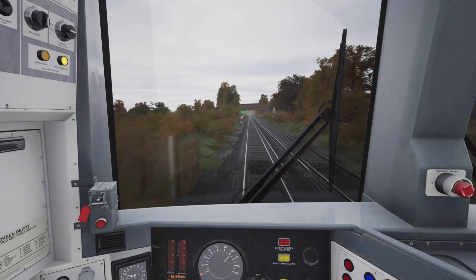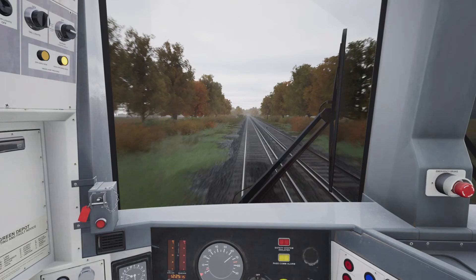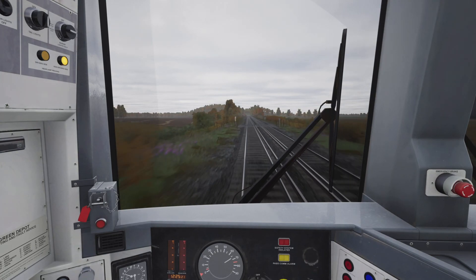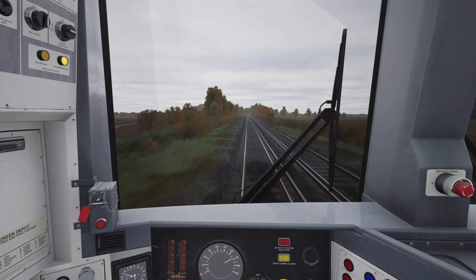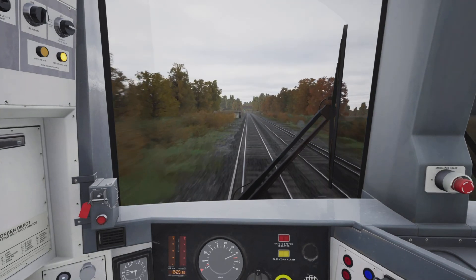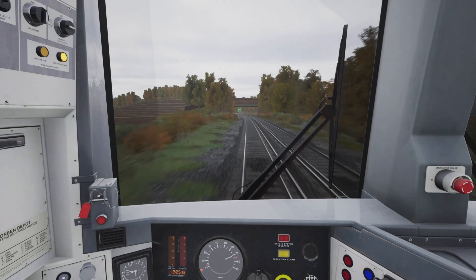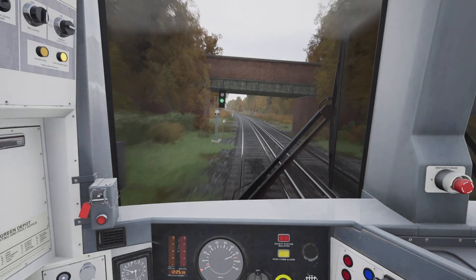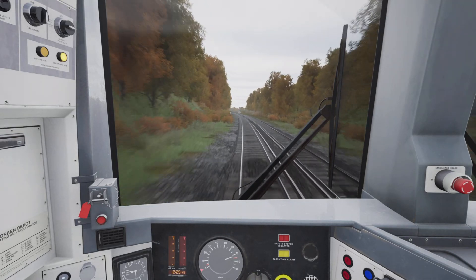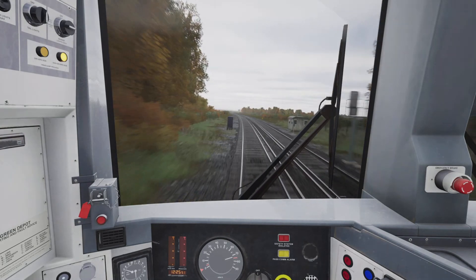And we have another whistle board coming up now. Now that we're up to 70 miles an hour I'm gonna begin reducing the power to prevent us from accidentally exceeding 75. I've gone down to power notch two — we are currently climbing but we're going to hit the summit of that climb about now, so I'm gonna shut off the power and our speed should begin to roll up towards 75.